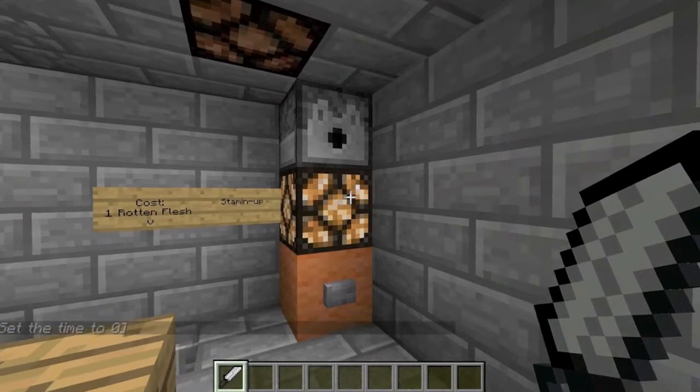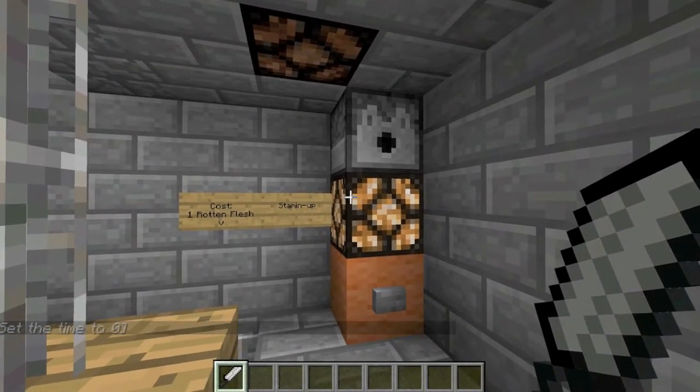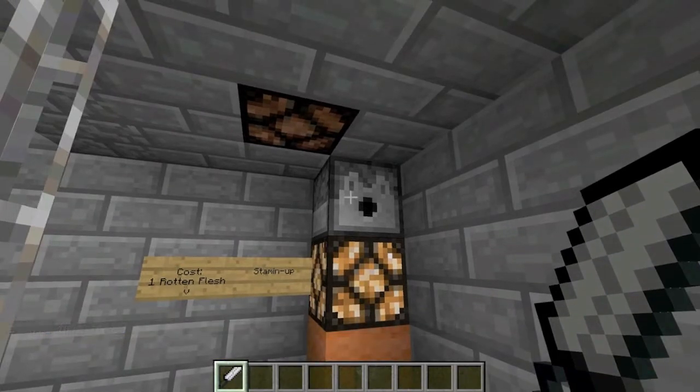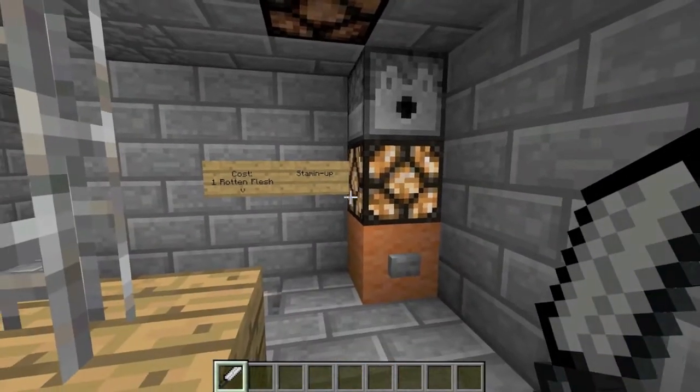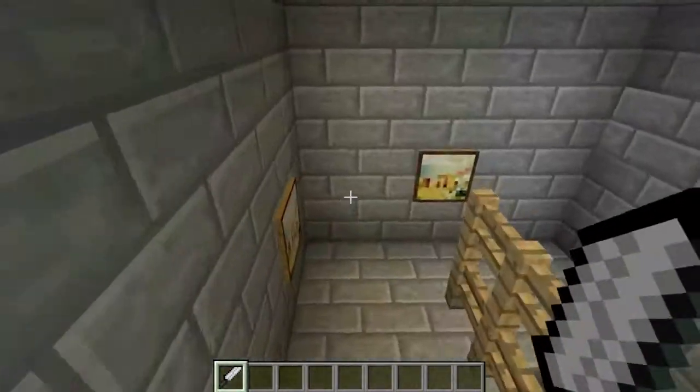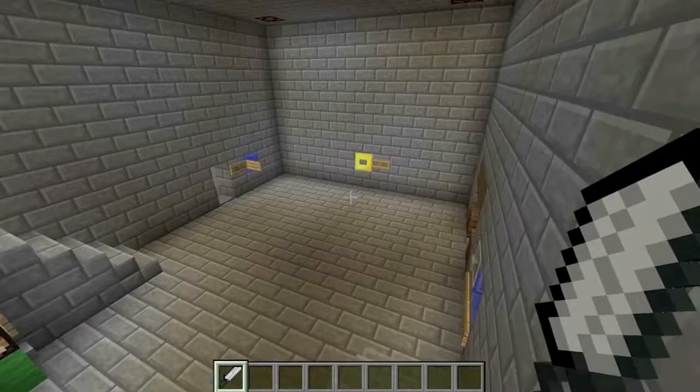Flicking on the power would activate the redstone, powering the redstone lamp, which would in turn power the block above it. I didn't really think about it, so we had to remove that feature unfortunately.